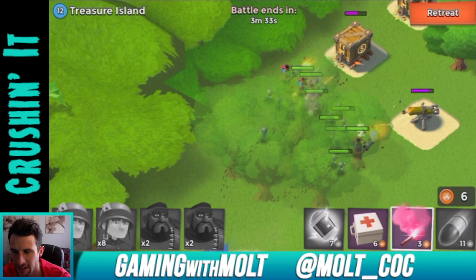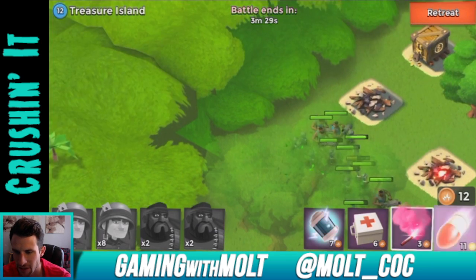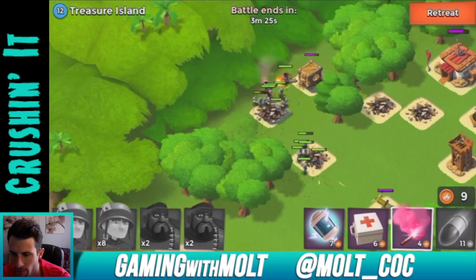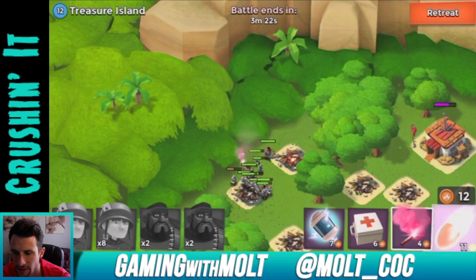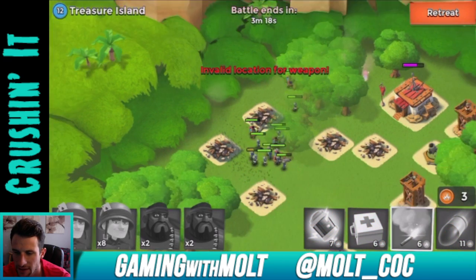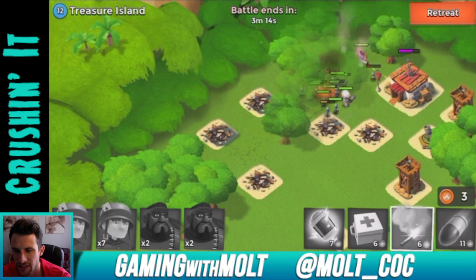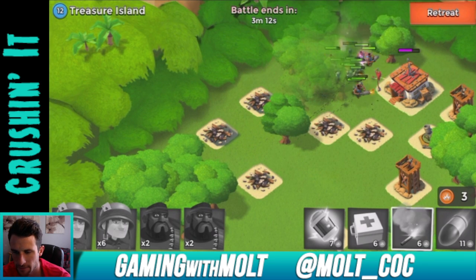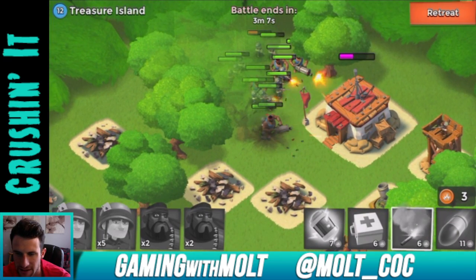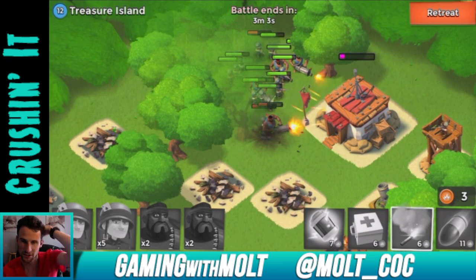Those machine guns don't really do much damage — they just spray and pray. Keep heading this way, turn around guys. Work back over there — that mortar is going to do serious work on the troops, but the heavy is absorbing it and the mortar isn't doing much damage to him at all.